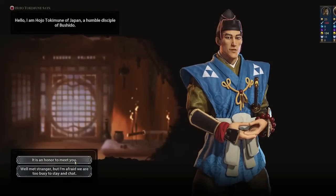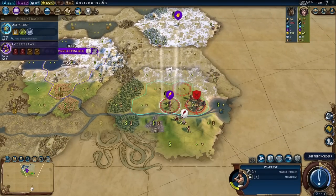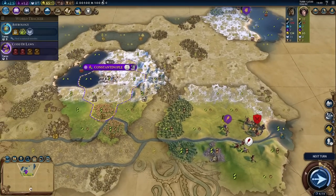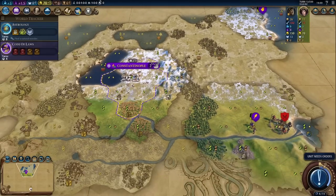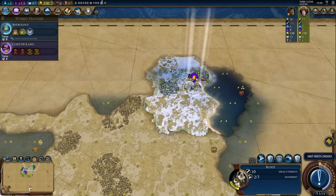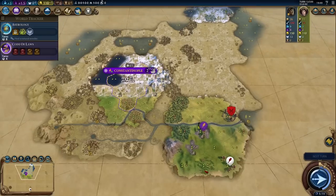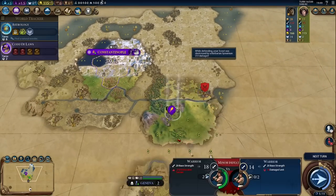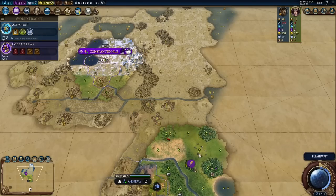We spot barbarians, and Japan — he might attack me. Got an irrigation boost from the goody hut. We got Code of Laws; now we can grab Discipline and God King, obviously. For civics we can get started on Craftsmanship. So we'll just finish Astrology and start the Holy Site as soon as possible, after the builder.